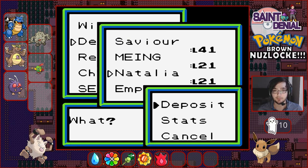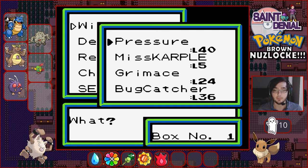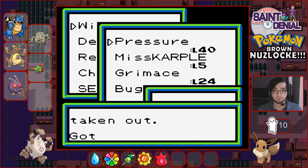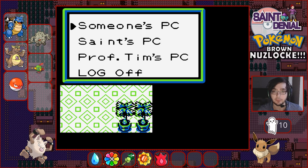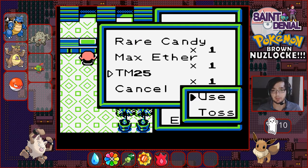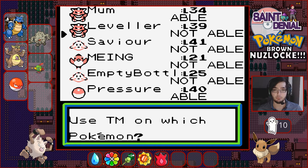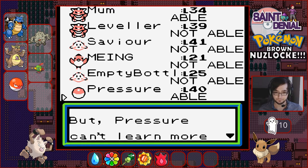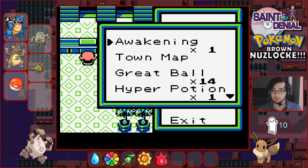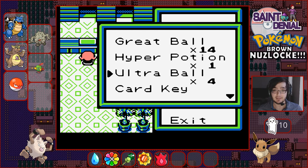I'm going to get rid of Natalia the Venonat and bring in our most recent catch - Pressure at level 40. I've also got some other things to do before we leave, one of them being using TM25 which is Thunder on Pressure. The reason I'm using that straight away is because I'm going to get rid of Self-Destruct - I am not risking accidentally blowing up one of my team members.